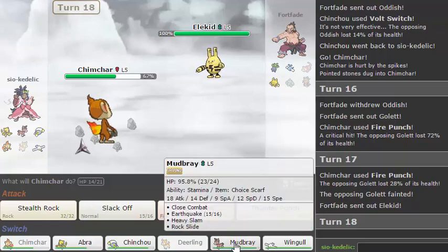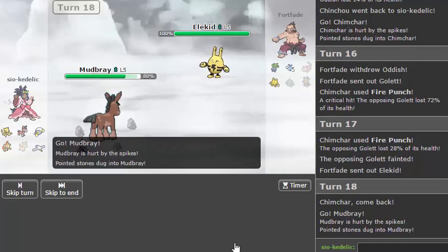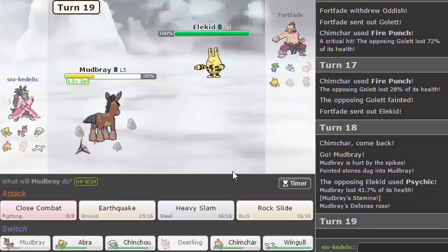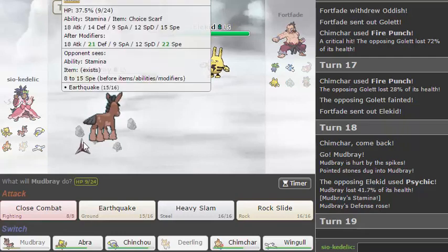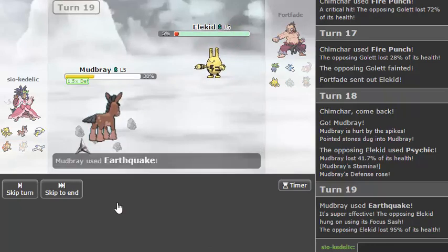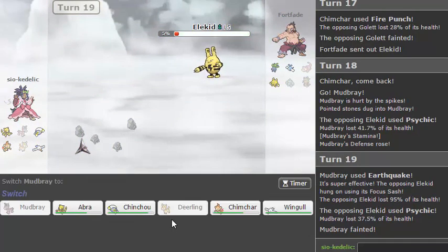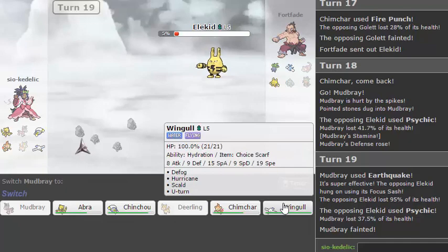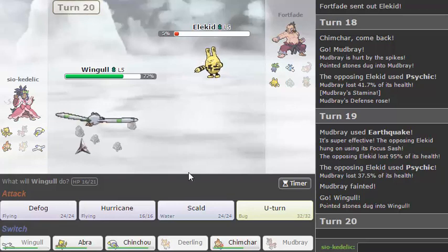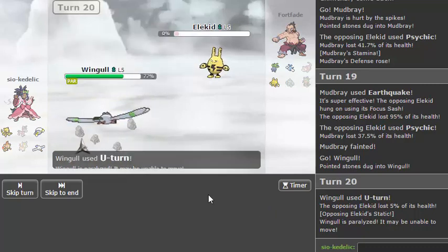I think now is the time I go into Mudbray because I still want to keep Chimchar around and I don't really want him Volt Switching. I don't think I've actually shown him the scarf yet. A Focus Sash is okay because I'll be able to resist with — actually, I don't even need to resist, I just go Wingull here. Hey, I'm scarfed — but now I'm paralyzed, so it doesn't matter.